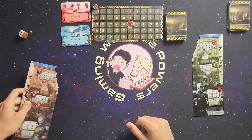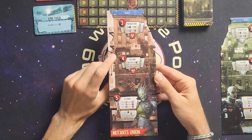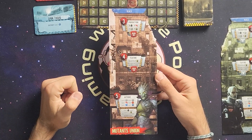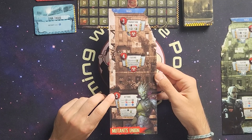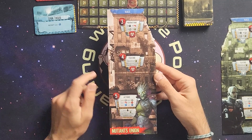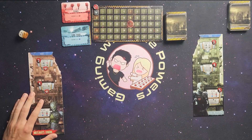I'll be playing as the Mutants Union. Some of the things about the Mutants Union: during the production phase, I get 3 workers, 1 gun, 1 great contact token, and 1 card. So my production is going to be a gun. And then my actions are going to be to spend 2 gears for 2 great contacts, spend 1 gun for 3 red contact tokens, and spend 1 gas canister for 1 blue contact token. I can also spend workers to gain either 1 resource or 1 card.